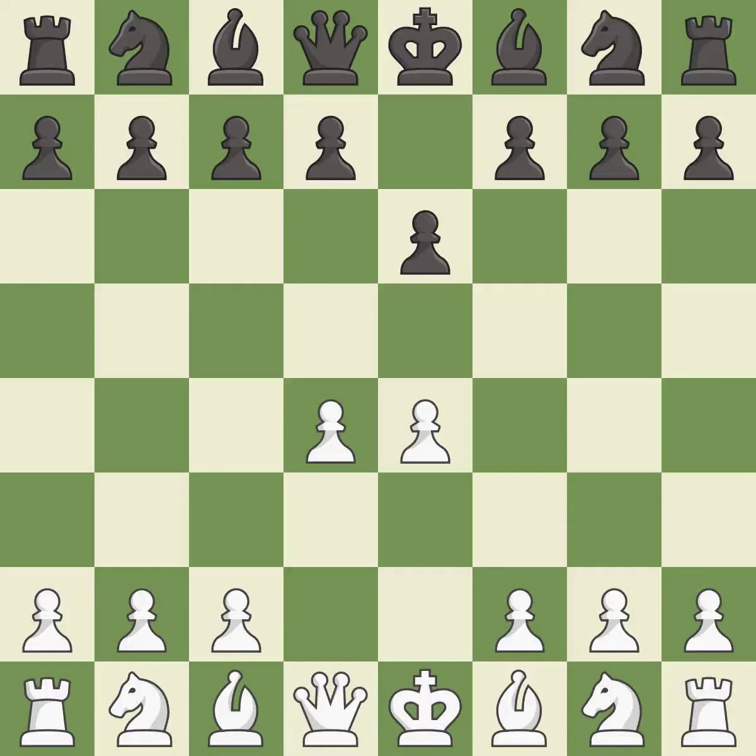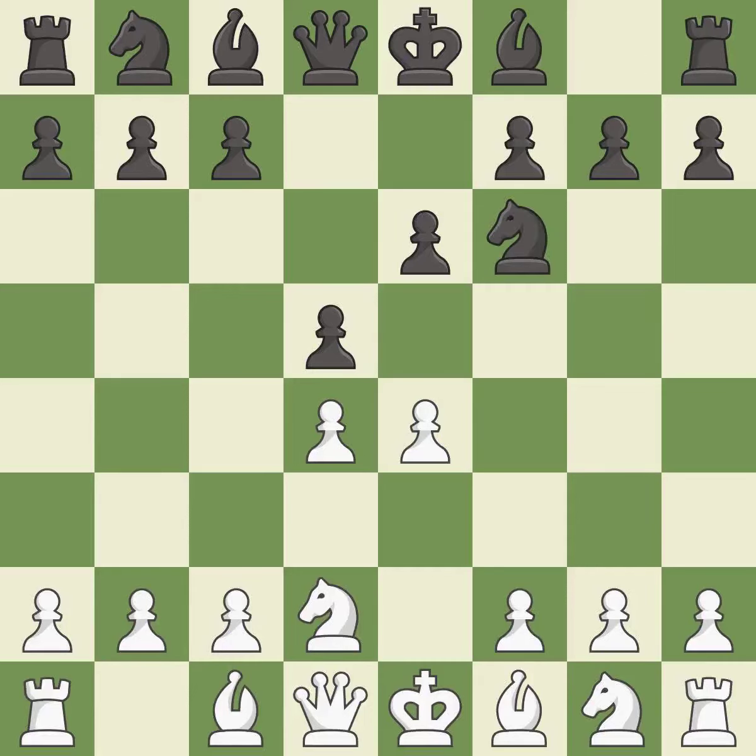d4 grabs full control of the center and opens up the dark-squared bishop. d5 is a counter-attack in the center that threatens the e4 pawn. d2 develops the knight and defends the e4 pawn. nf6 attacks the e4 pawn and supports the d5 pawn.